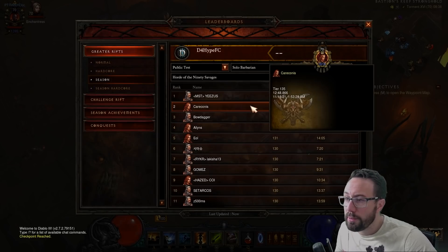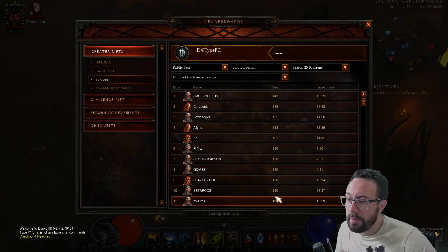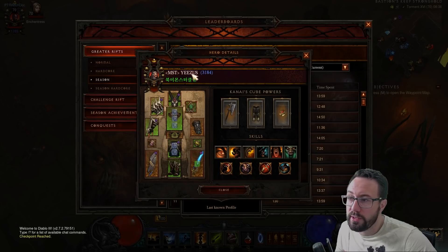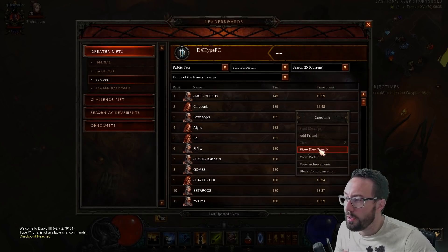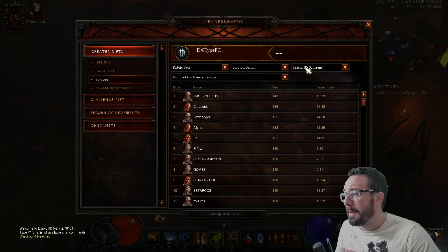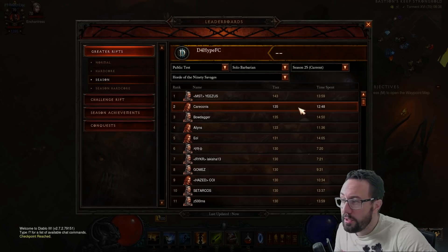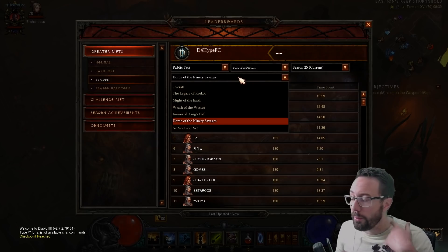Frenzy is always a very popular one — no changes to it this season and it obviously hasn't been pushed particularly hard. With 3k Paragon and perfect gear, no funny business with the gems, we're seeing a 135. With much more realistic-looking non-primal weapons, it's always a popular build, Frenzy Barb — but will you see a 150 clear with this on the season? I'd say probably not, but we'll have to see.